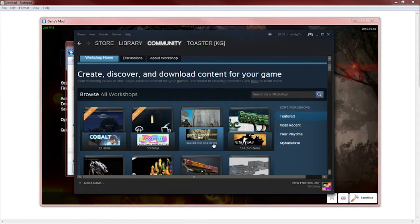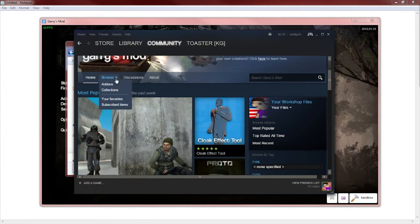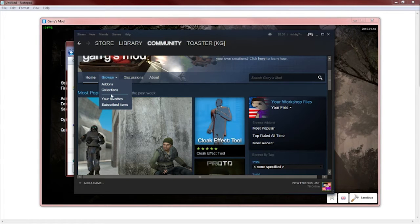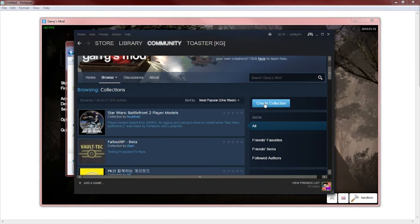Once you go to Workshop, it will show up like this. Just click on Garry's Mod. Then go to the top left, put your mouse over Browse, and click Collections. On the right of your screen you will see Create Collection — go ahead and click on that.